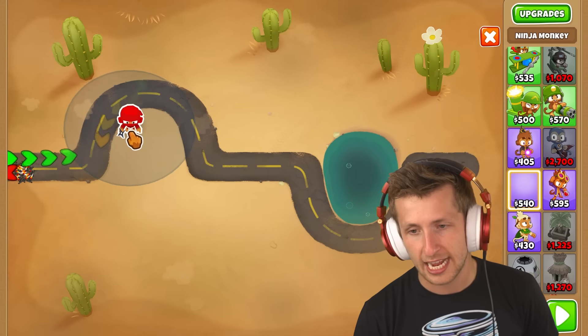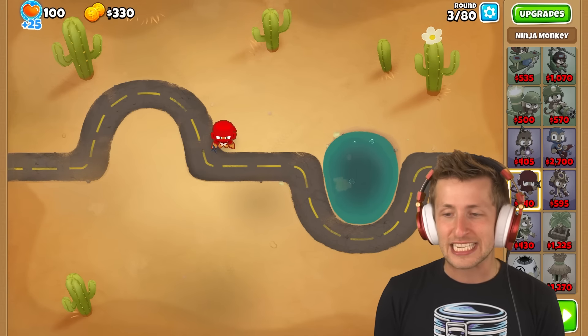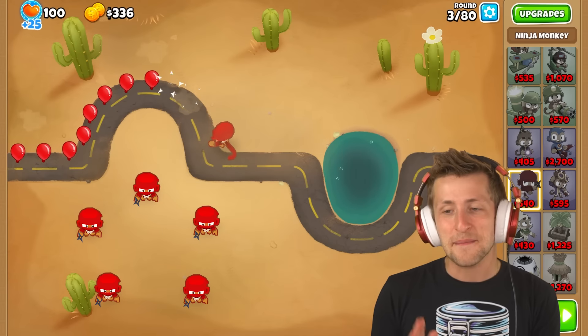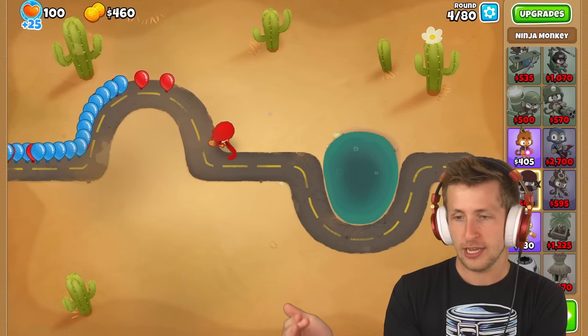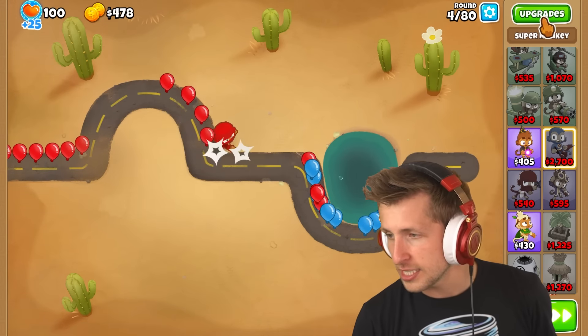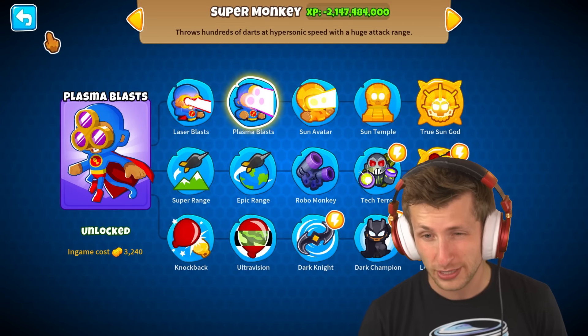What should be the first camo-detecting guy? I guess you can't go wrong with ninja — it's just going to make our life so much easier. I feel like this challenge is going to consist of a lot of ninjas and a lot of military towers. The question is, who are the strongest towers we can get? Obviously super monkey — the anti-balloon gunner. We have to get ultra vision instead of plasma, which kind of stinks.